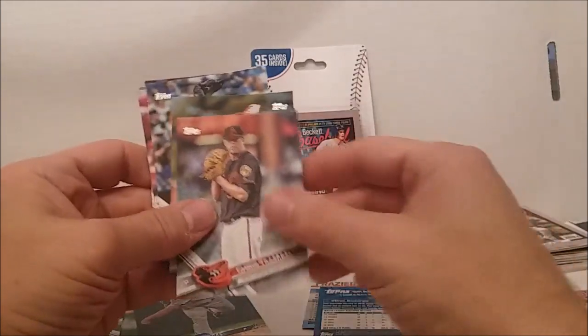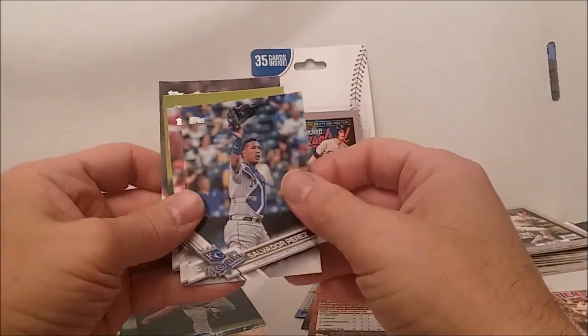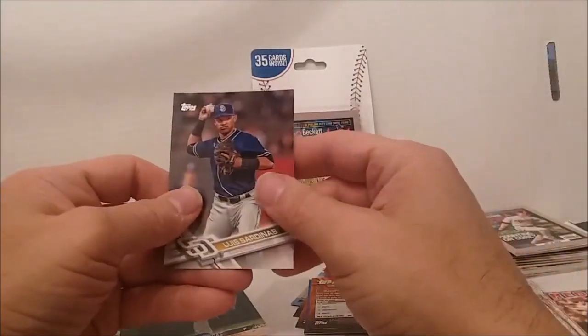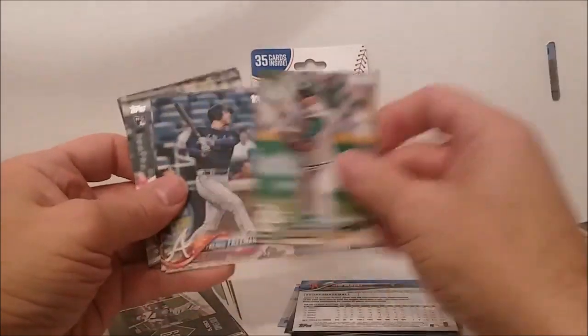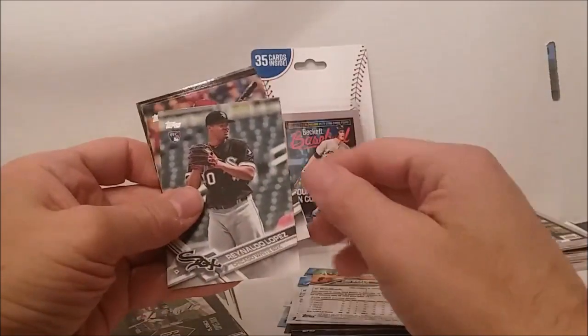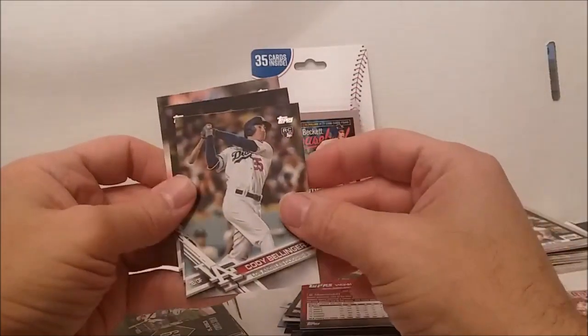2017: Brad Boxberger, Chris Tillman, Richard Blyer, Salvador Perez, Ian Desmond, Joe Panik, Louis Sardinas. 2018: Jason Vargas, Castillo, Freddie Freeman. Brock Lopez from 2017, Kendrick. Cody Bellinger rookie card — oh yeah! Get some good rookies from the update set. Cody Bellinger — I guess that's considered his rookie. Chad Bell rookie, Jose Quintana. We got some inserts.